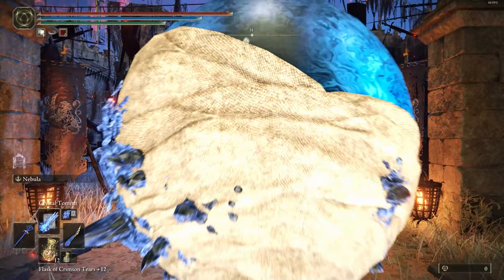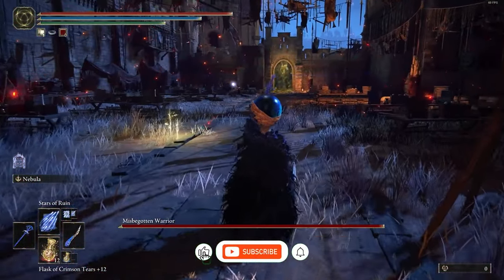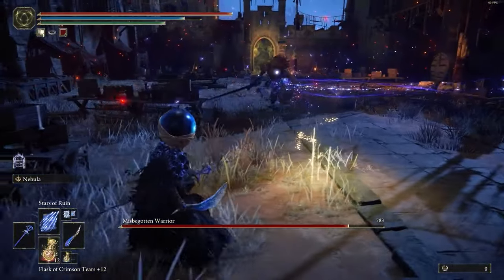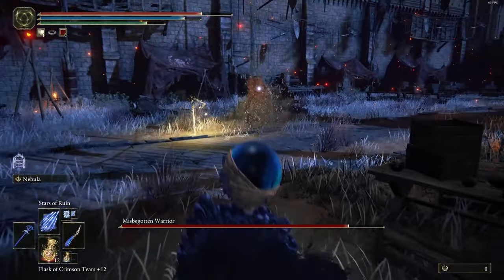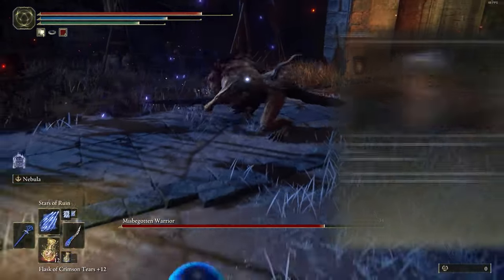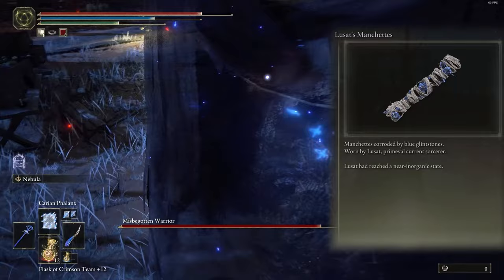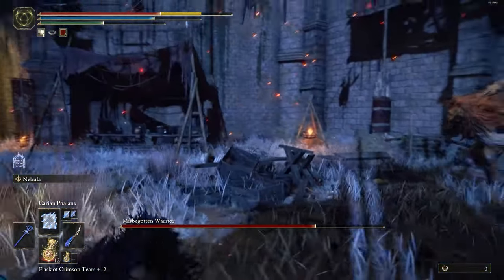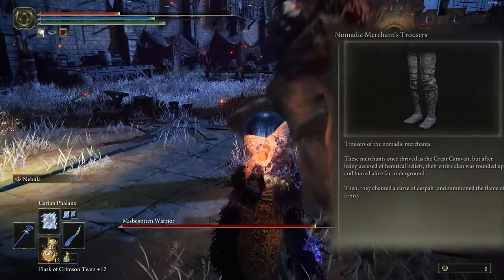Now time to show the armors — and don't forget to subscribe and like. The helmet is Lucid Glintstone Crown because this build is about Lucid. The chest is Lucid Robe, the arms are Lucid Manchettes, and for legs I use Nomadic Merchant's Trousers.